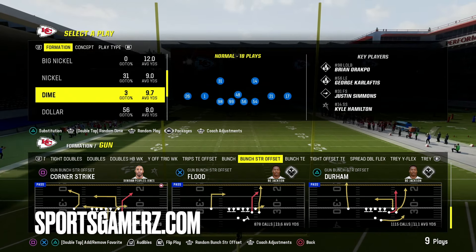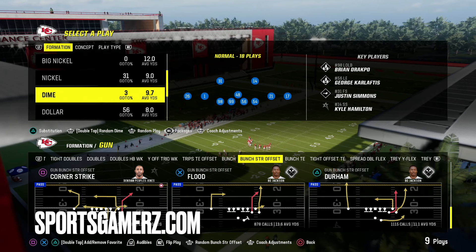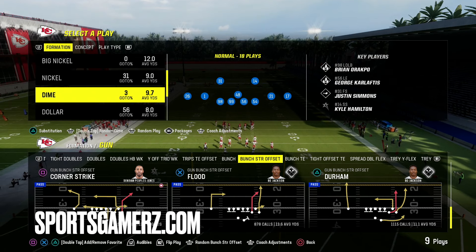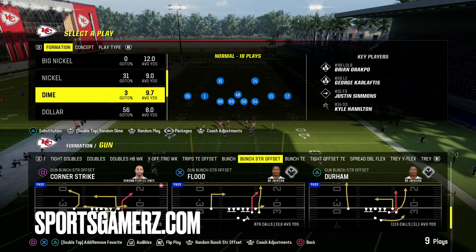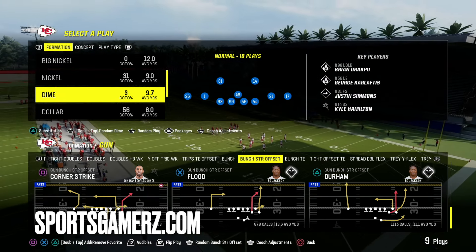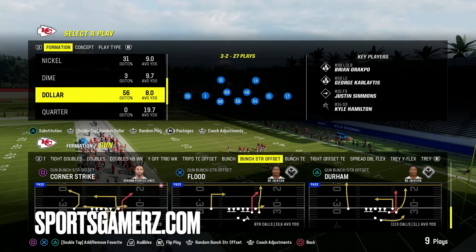What is up? It is your boy Duke, back here from sportsgamers.com. Now I know I don't got my webcam in today, but I got an absolute banger for you guys. If you've been watching my channel, you should be very familiar with the dollar A-gap blitz out of the free safety zone blitz. However, there is a new way to run this defense that all the pros have been running that is absolutely lethal, and I'm going to teach you guys the secrets behind it today.